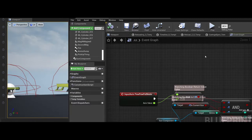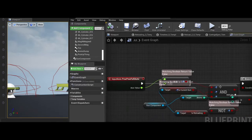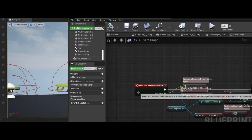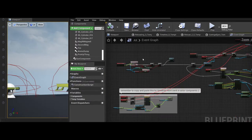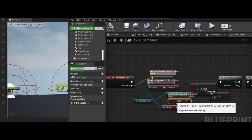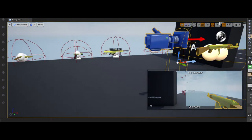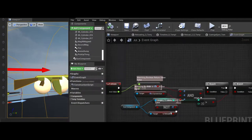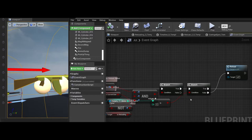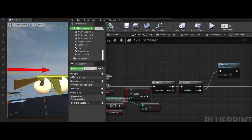For full-auto shooting, you get the axis value — which is one if the key is held down — and it fires an event every single tick, like an event tick. While your mouse is held down it keeps executing the firing, but there are a few prerequisites: holding the mouse down, the gun being the current gun the player is holding, and not being one stowed in the player's pocket.